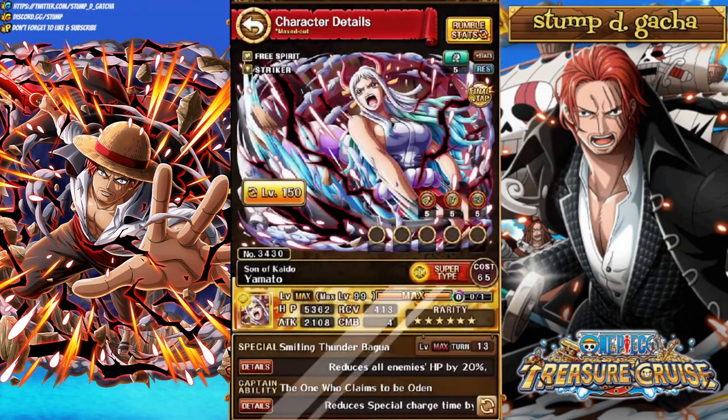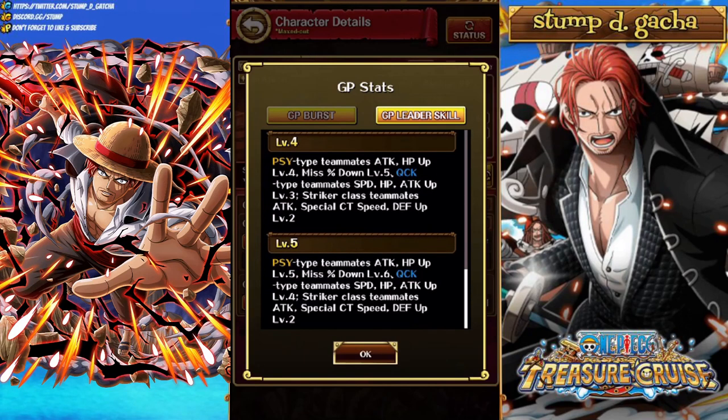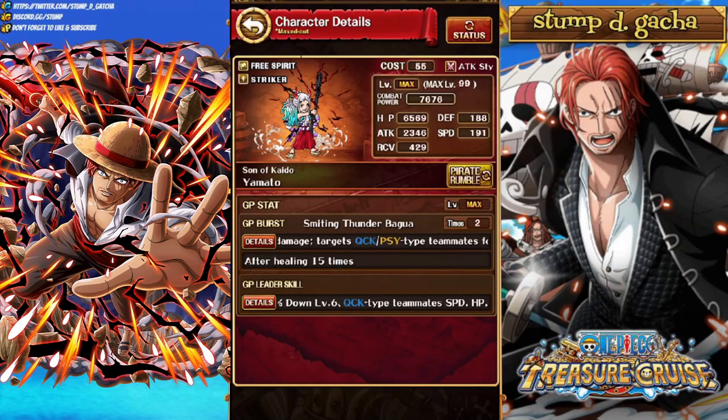Next we've got Yamato 6+, who's going to be a Psy and Quick booster. Psy Teammates Attack and HP level 5, Miss Down level 6. Quick Speed, HP, Attack level 4. Striker Teammates Attack, Cooldown, and Defense Up level 2. Her burst activates after healing 15 times — targets 3 enemies for Leader Base Attack times 5, and targets Quick and Psy Type Teammates for Recovery times 4 healing. This is pretty good — Kuzan comes to mind. She's actually a pretty good leader with strong Quick and Psy Striker synergy.